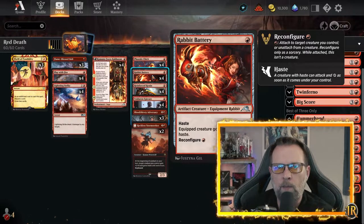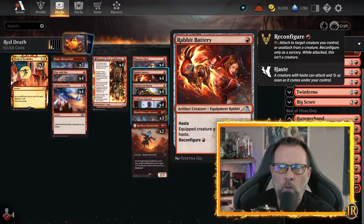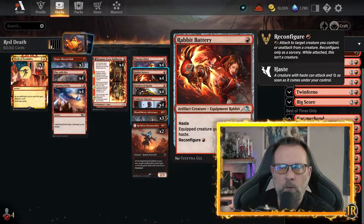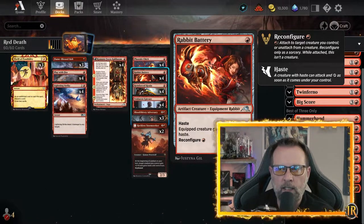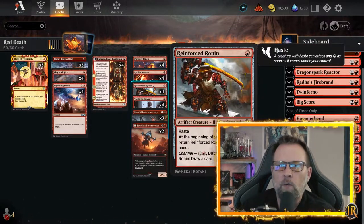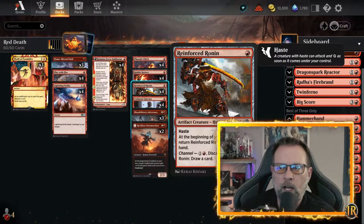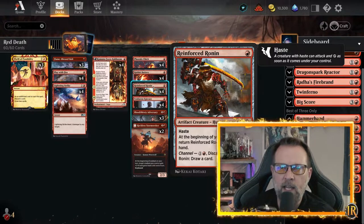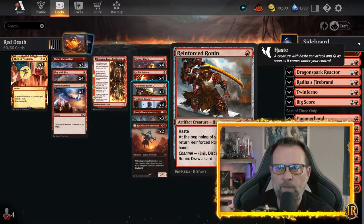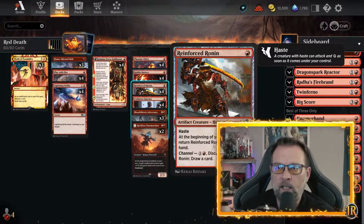With Rabbit Battery, we want to equip it to something so that if you get hit with a Meathook or a Depopulate or anything like that, Rabbit Battery falls off and it's still on the field — so you're still eking out damage. Reinforced Ronin is probably my favorite one-drop. It comes in as a 2-2, it's got haste, it jumps in, punches your opponent in the face, and then it bounces back into your hand. Sneaky little bastard.